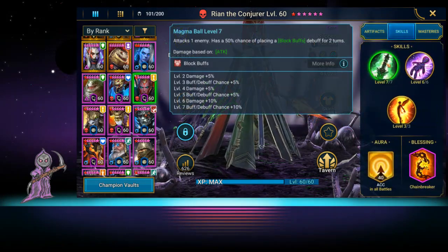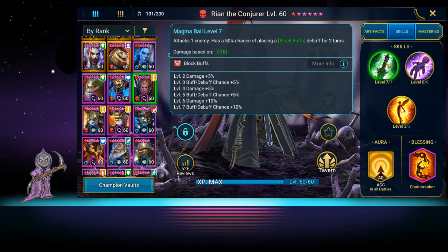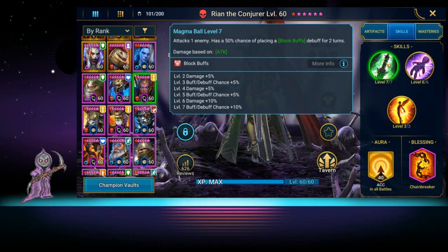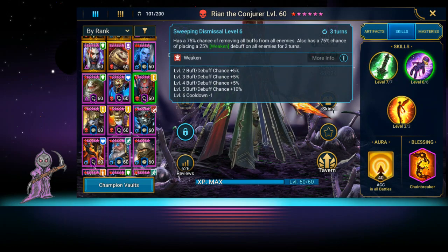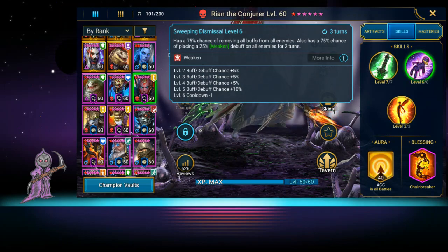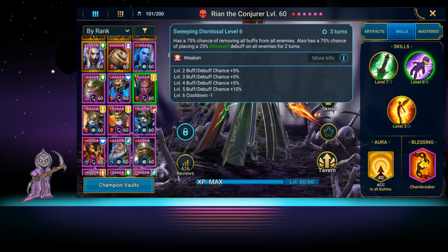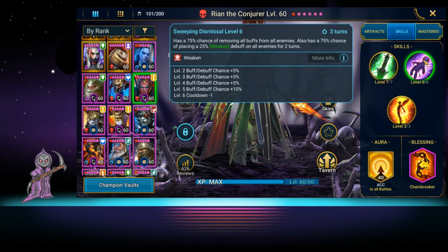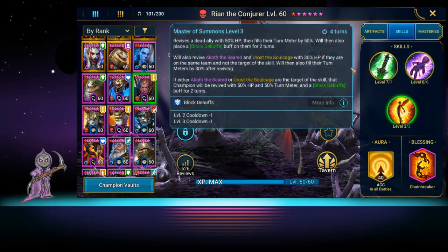Her A1 attacks one enemy and has a 50% chance of placing a block debuffs debuff on the enemy for two turns, which is not bad if you have a buff problem. She also has a 75% chance of removing all buffs from all enemies, which is awesome — she's a buff stripper usable pretty much anywhere. She also has a 75% chance of placing a 25% weaken on all enemies for two turns, so that's even better.